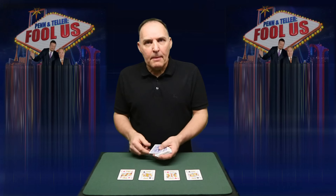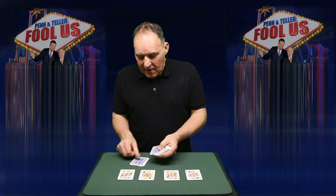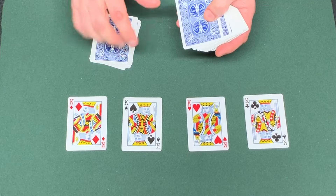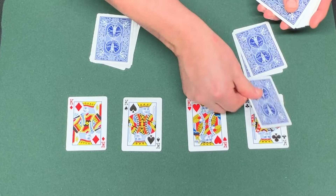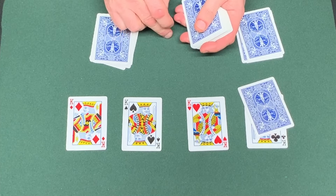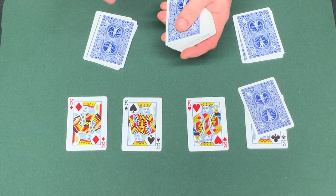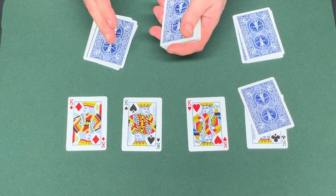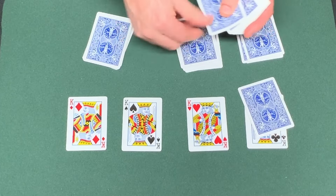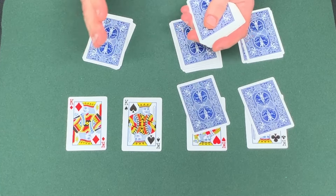He says to Penn, tell me to stop at a particular number, and counts down from 10. Penn stops him at 4, so Chris deals one through four and places the fourth card on top of the first king. He does it again — Penn stops him at 9, so he deals one through nine and places the ninth card on the second king. These numbers are absolutely random.